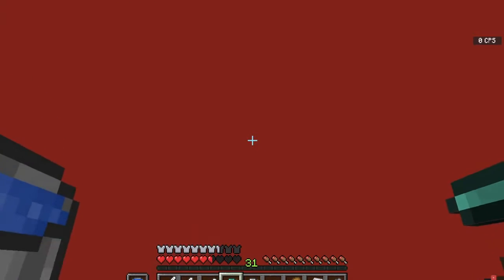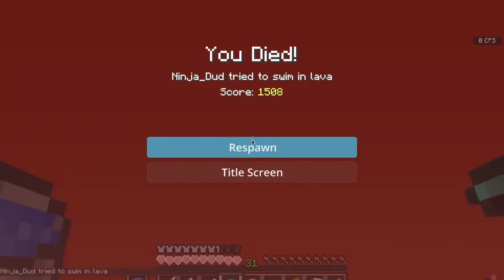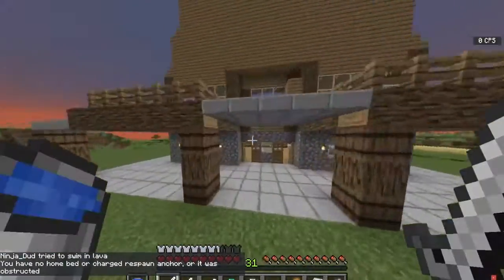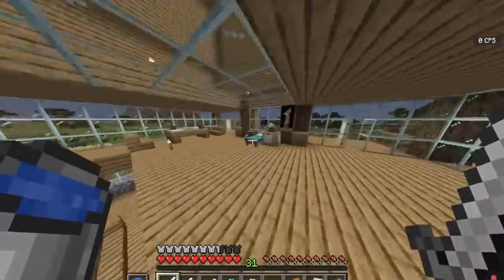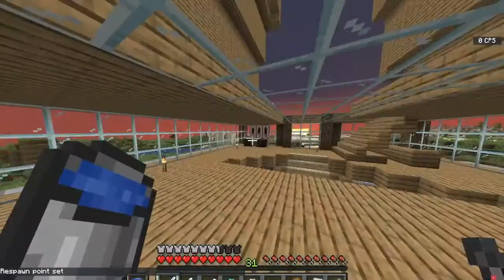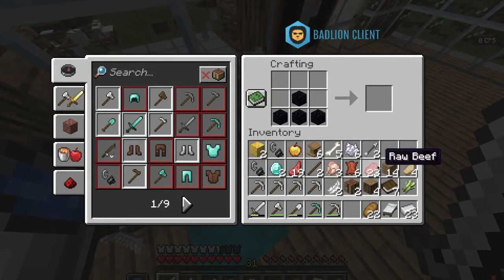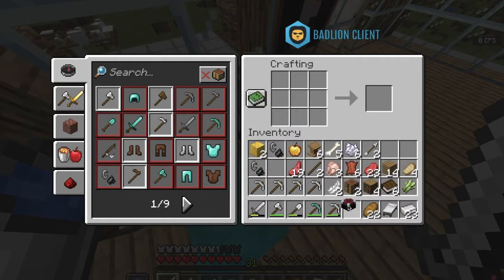Don't worry, we have keep inventory — and yep, we do. I'm pretty sure we had keep inventory and that was correct. Now let's craft an enchantment table — I like to call it the 'enhancement table' because it's more epic. Now we've got to make bookshelves.